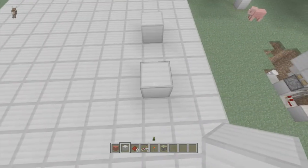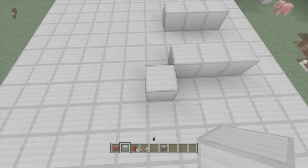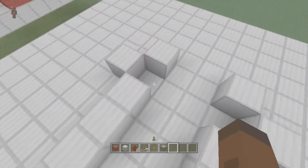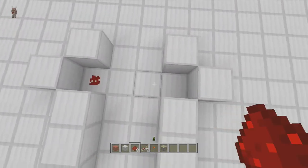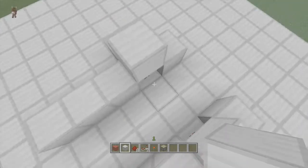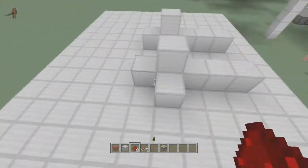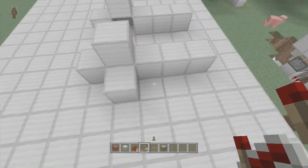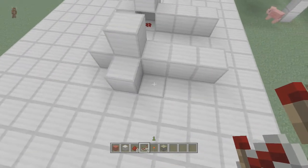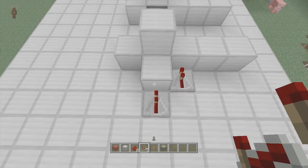Now we're just going to take from these blocks, go over three on both of them, then out one and back in — so over on this side, out one and back in because it's mirrored. Then we're going to take redstone dust and put it right here and right here. Those are the two pieces of redstone dust that will be shown in the build — I can't hide them. Then we're going to take repeaters; put one right here and one right here on the back.